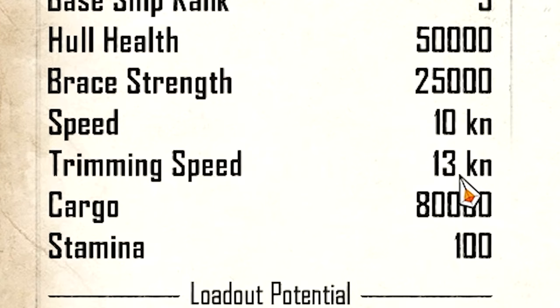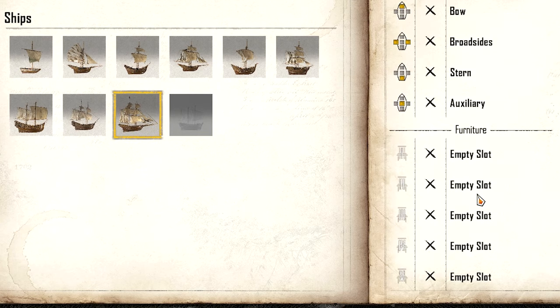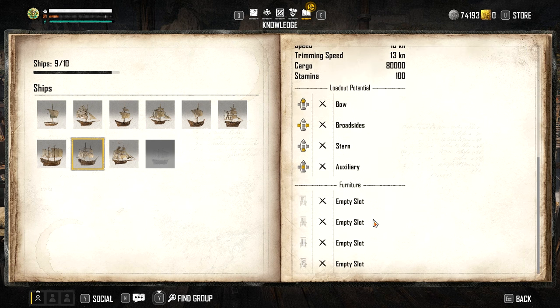The Snow reaches a trimming speed of 13 knots and sails quite well against the wind, so expect something between 11 and 13 for the most part. It also has a massive cargo hold. It has five slots for weapons but only four furniture slots compared to the brigantine which has five, so it's very hard to get the Snow to rank 11 without very good weapons.